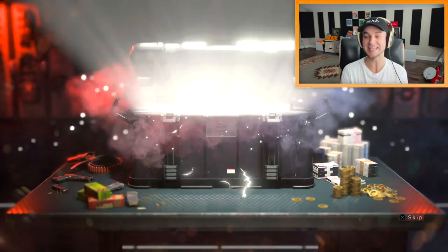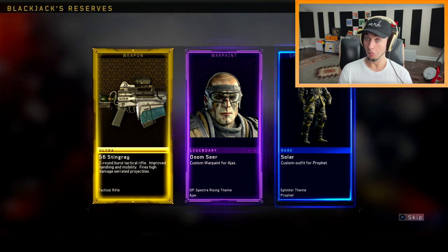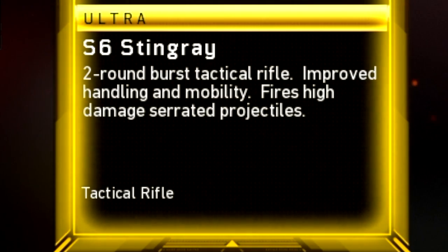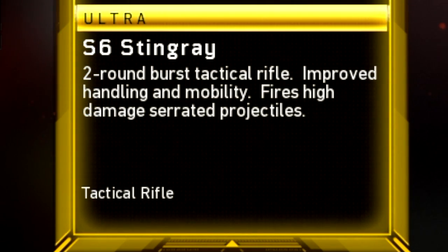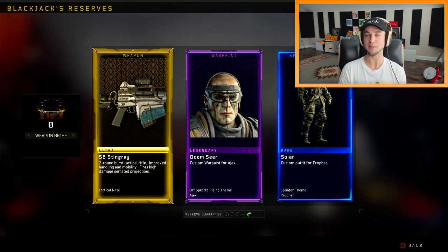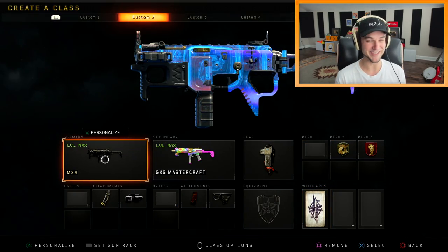Fingers crossed, let's see if we can get something good. I legit expected to get nothing from this, but we actually got the brand new S6 Stingray — a two-round burst tactical rifle with improved handling and mobility that fires high-damage serrated projectiles. I'm pretty sure this is the tactical rifle I was talking about in my last Black Ops 4 video that I said was pretty much overpowered. Let's find out if this thing is broken or not.